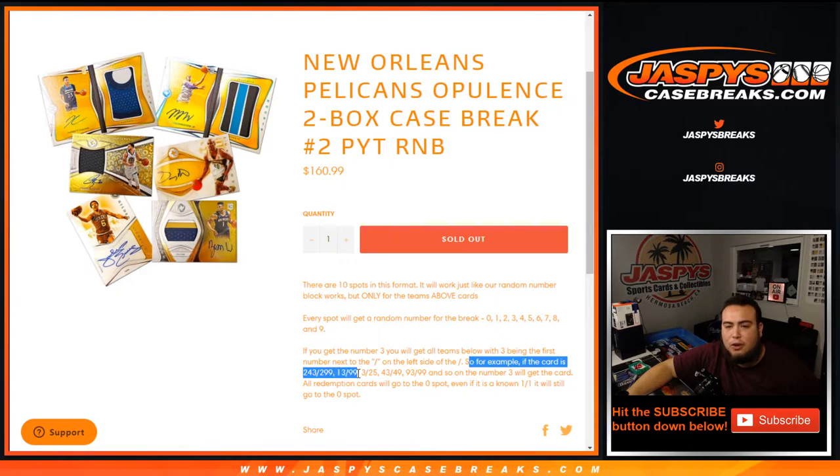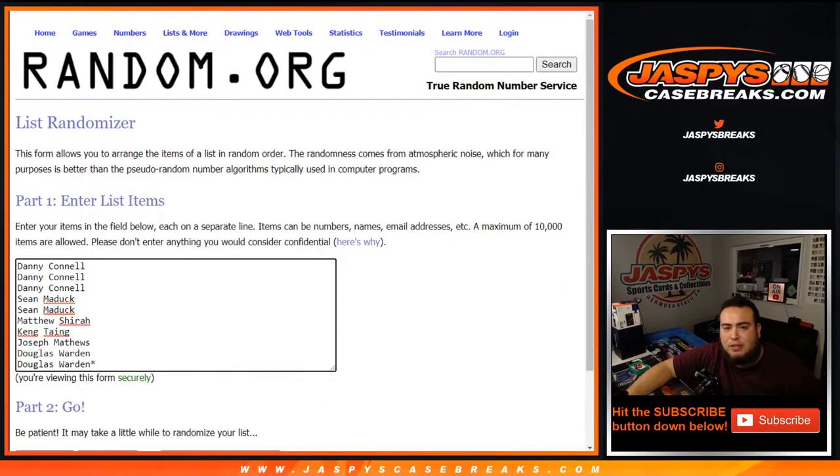13 out of 99 — zero number goes to block 3. 32 out of 25, 43 out of 49, 93 and 99 and so on — the number three block would get that card. All redemption cards go to spot zero, even if the checklist tells us it's 101 — it still goes to spot zero. And if there are any unnumbered cards, we will randomize those to the customers that are part of this randomizer.